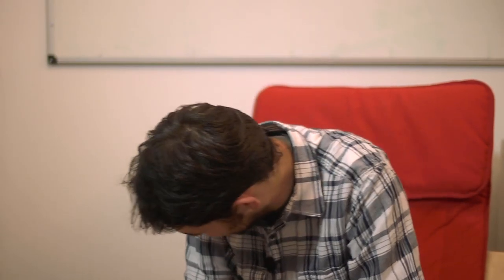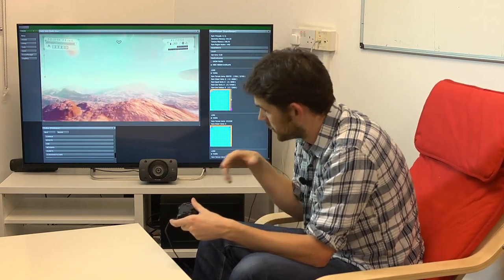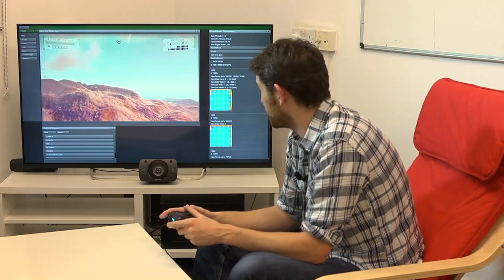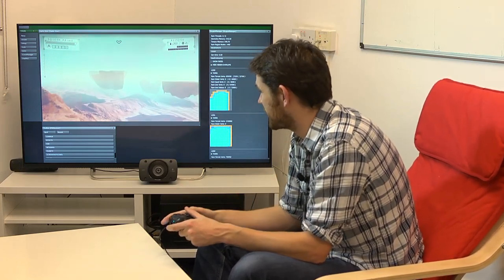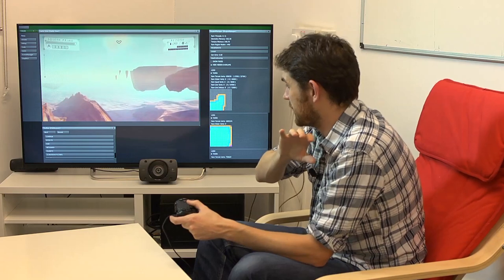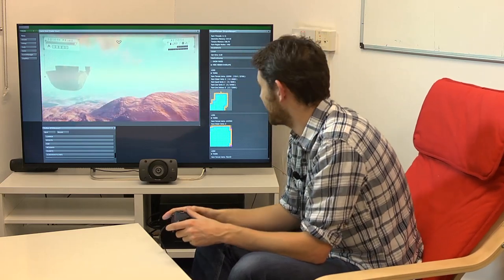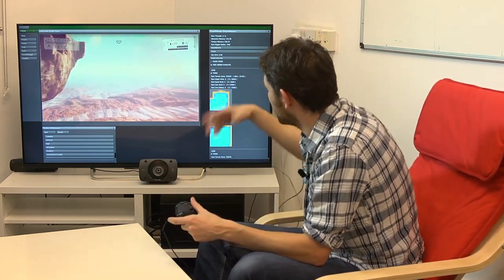Am I becoming the evangelist for procedural generation? We'll see if the game turns out good, then people can make their minds up. We wrote our own engine - a lot of indie devs use Unreal or Unity, but that wasn't suitable for us. These are debug tools we wrote ourselves - I should say clearly, you'll never see these playing the game. This is awful, horrible, and debug, and I shouldn't be showing it in front of anyone. But it helps explain how the game is made.